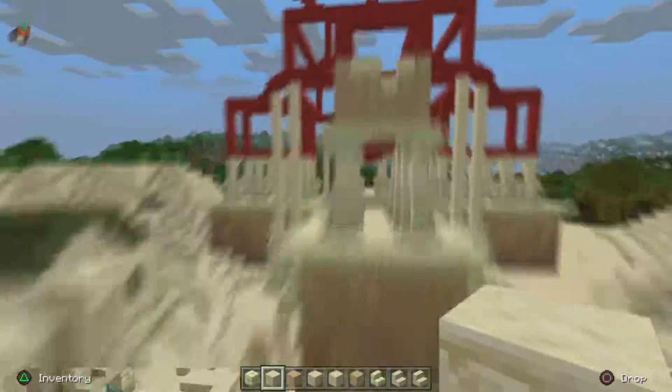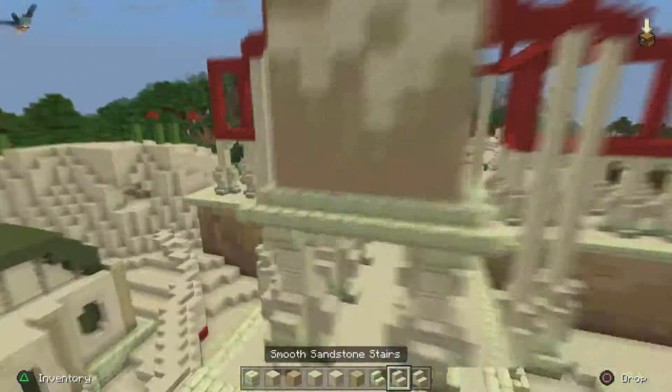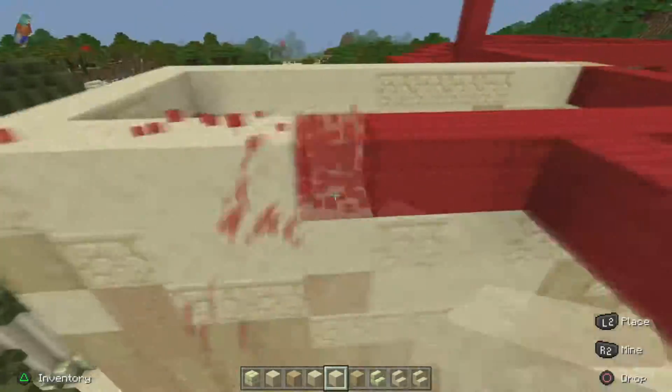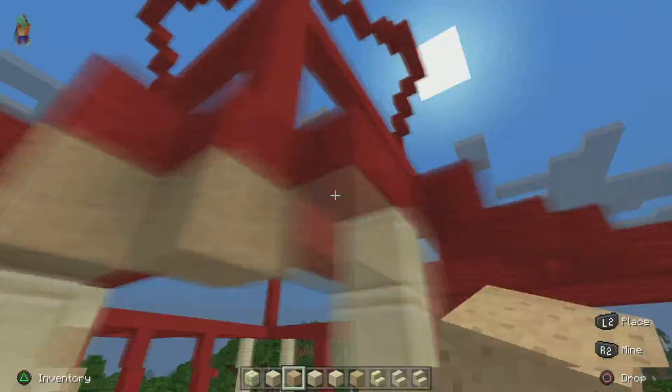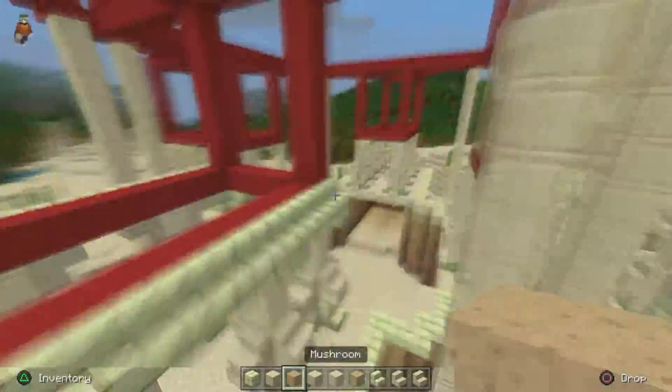We're back to the gradient, but this time doing a lighter gradient — I wanted it to be lighter. I actually stopped myself from doing what I was about to do because that would have fallen more under detailing. Building should be shorter than detailing: planning should be the shortest, then building the second, then detailing which takes the longest because it's a bunch of small details that you really have to focus on.